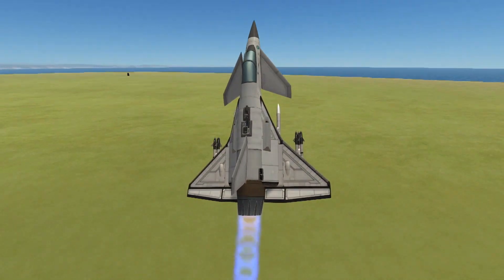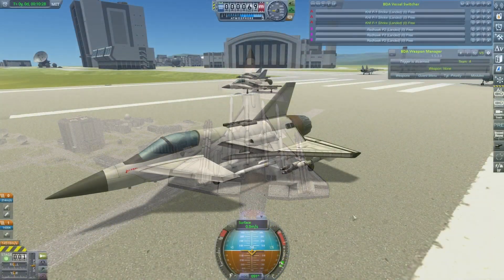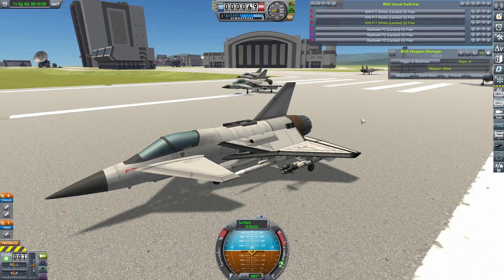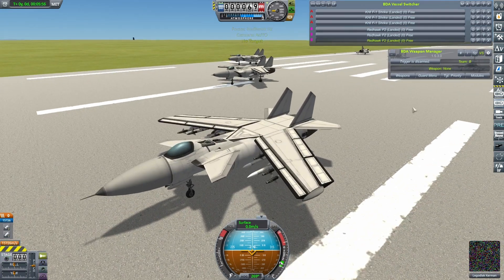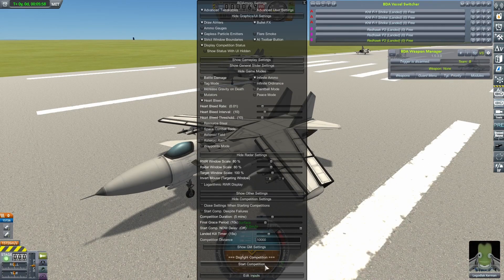I took it up for a test flight — simplicity personified. It turns well, it handles well, it's very stable. Just a good, all-round, solid design. But will that be enough? As of this season, the first test for the Shrikes will be against my Redhawks — we've had a bit of a mixed run so far, so let's see what happens here.